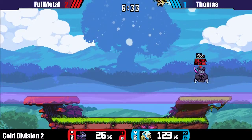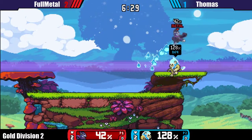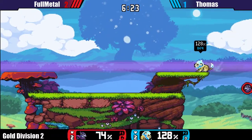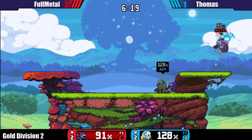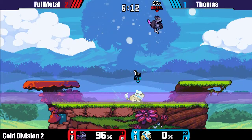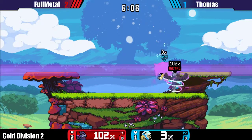Thomas is kind of struggling to get in, just throwing out moves — starting an edgeguard maybe, no. FullMetal still in the corner though. Almost killed. Okay, Thomas is bringing it back. Still doable — very much doable actually. First hit at kill percent on fire, strong up-smash and you're done. For FullMetal probably also just a raw up-smash. Yeah, it's really close. Thomas has to win this but it's very possible for him.